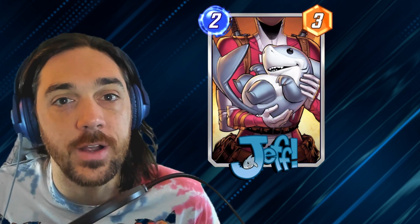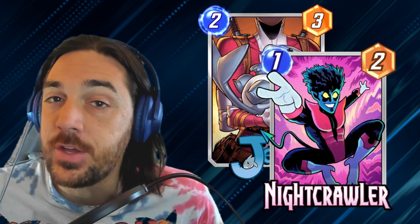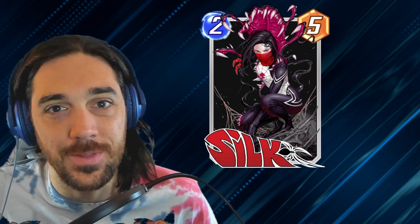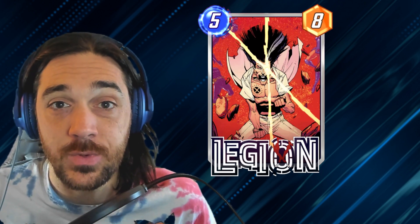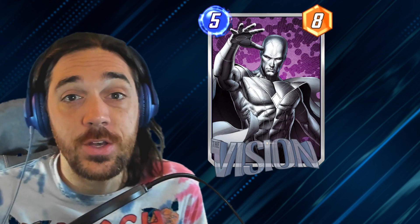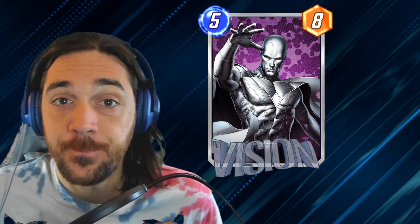Substitutions — this deck doesn't really have great substitutions. If you don't have Jeff, you can pretty safely run Nightcrawler — it's definitely worse because it's vulnerable to Killmonger, but it gives you the move utility that you need. There's no replacement for Silk — it's called the Silky Smooth archetype, you can't play this without Silk. For Legion versus Vision, some versions run Legion but the most recent Lamy list was running Vision. Either card in that spot is totally fine. Legion will win you some games you wouldn't otherwise, but it's not the end-all be-all. Feel free to ask in the comments about any other substitutions.